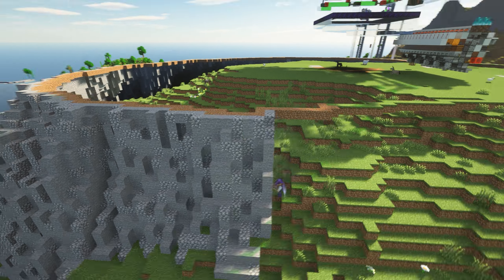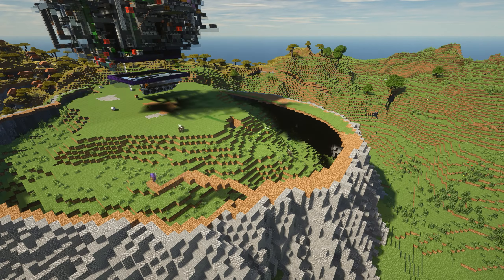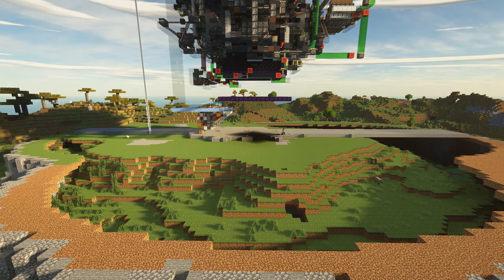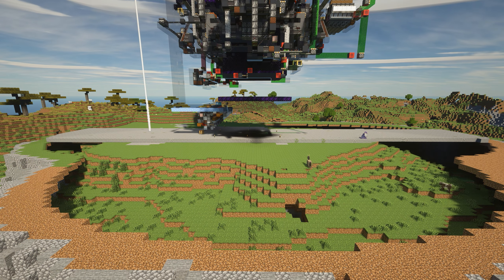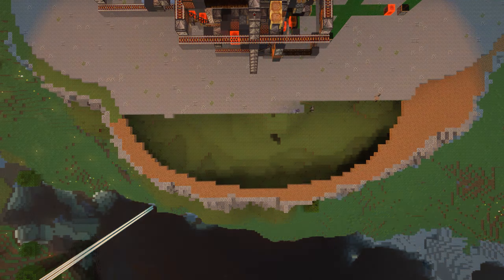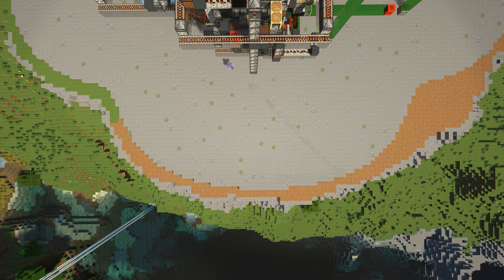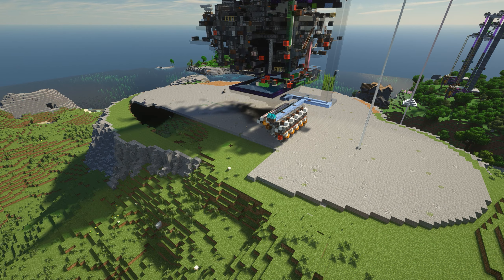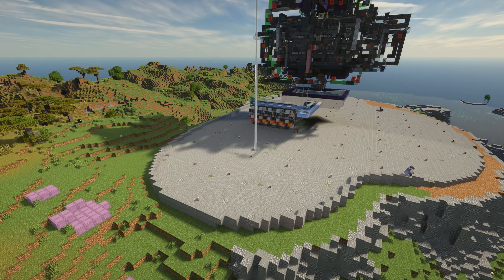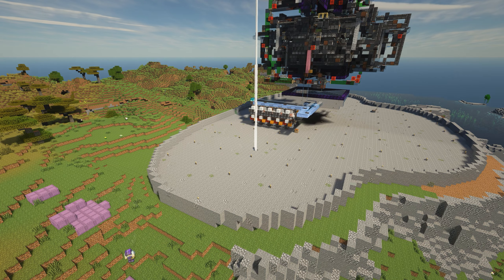The Moai have long sloping noses, strong brows and deeply inset eyes. Many examples wore red hats which were carved from a very light red volcanic rock. The Moai were built to represent the ancestral chiefs of the island, who were believed to be descended directly from gods, and whose powers could be harnessed to benefit the people of the island. Each statue was commissioned by an individual or group and created by a team of stone workers under the supervision of a master carver.